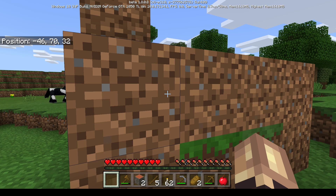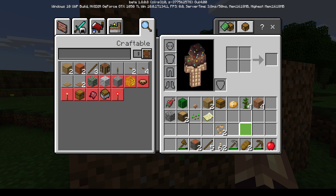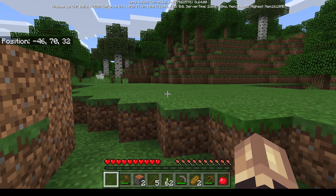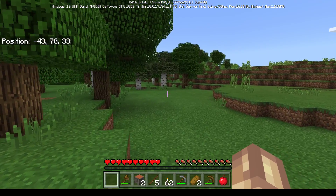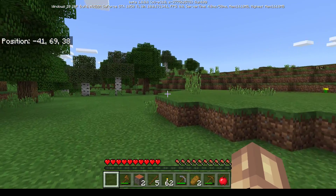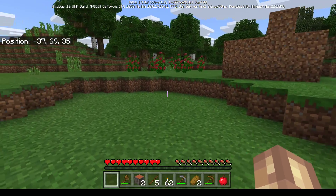Mom looks for her crafting table in the inventory but everything looks the same to her. The kids realize she may not have picked it up earlier. She finds a cactus-looking item and is confused. They search for the crafting table near where she left it. Mom finds something and pulls up her inventory.